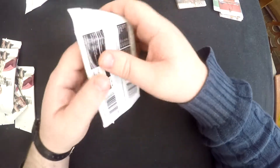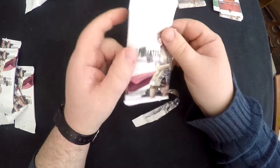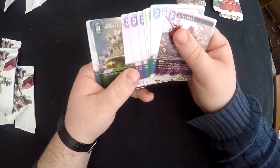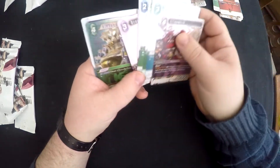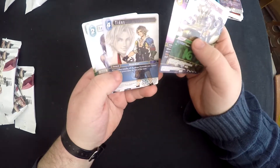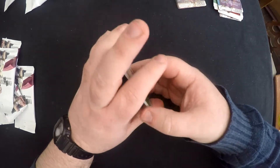So far so good. Third pack: a foil Alexander. I've got one of these already so that's going in my trades. Vincent, Tidus, Sarah, and Maria - I've already got those sadly.